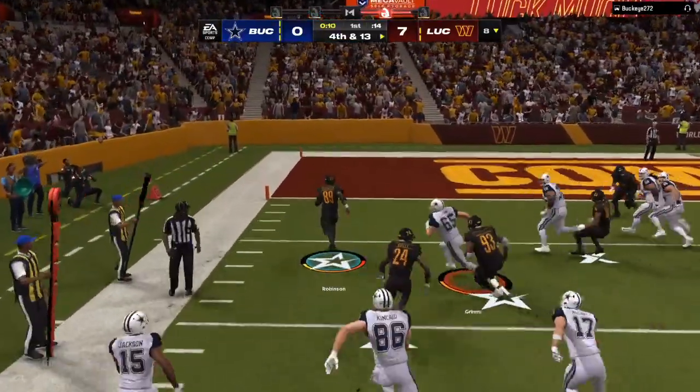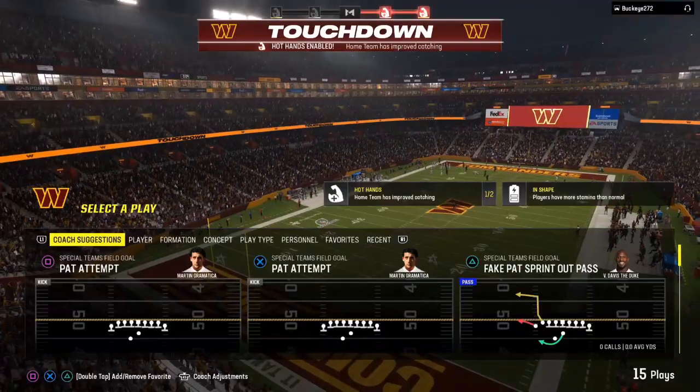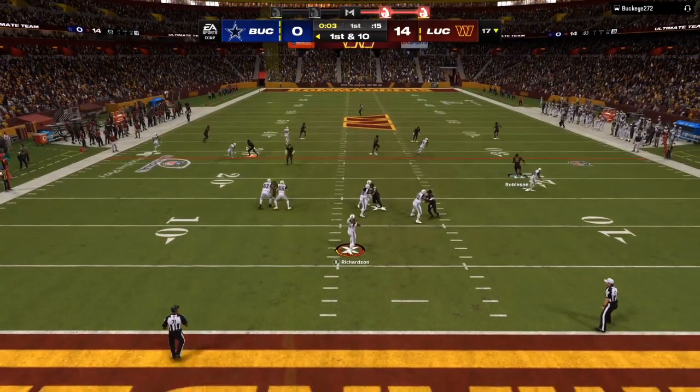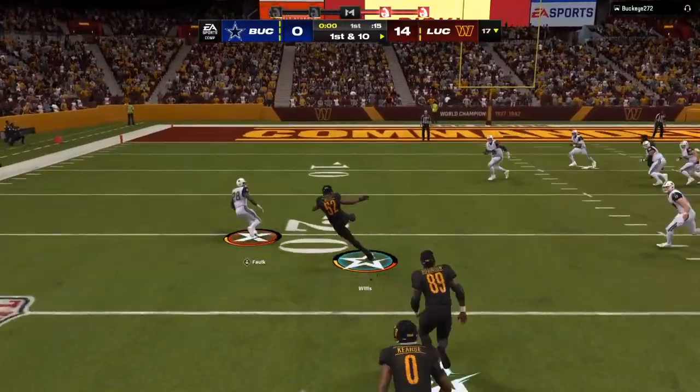Okay so he comes out in gun bunch. We take away all the perfect routes on that play. It's usually going to be a streak, a corner route, an underneath route. Five yard flats are going to take away the underneath route. Then you're going to have your zones for the corner route and the deep routes. Right there you can see another perfect adjustment.